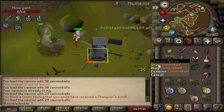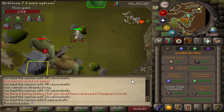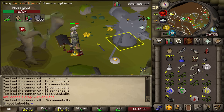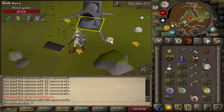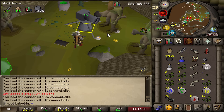We're under 100,000 cannonballs now — really sad. The champion scroll duplicate doesn't go to the collection log though, which is just sad. At least the log will look clean. And there's the first of many curved bones — I already have so many long bones too. That's 14, which is a lot of construction XP.